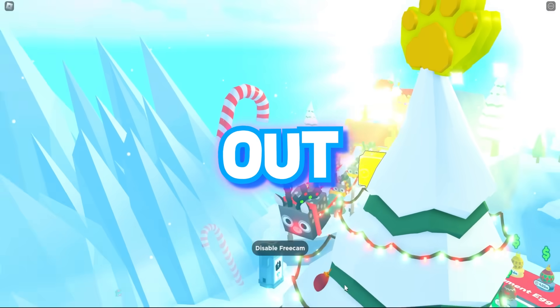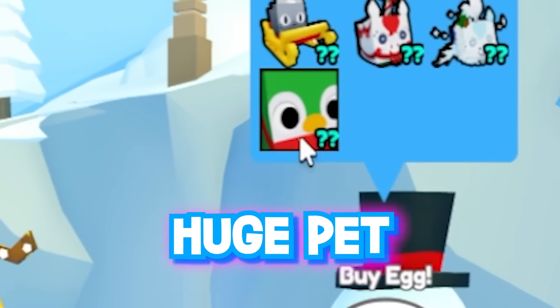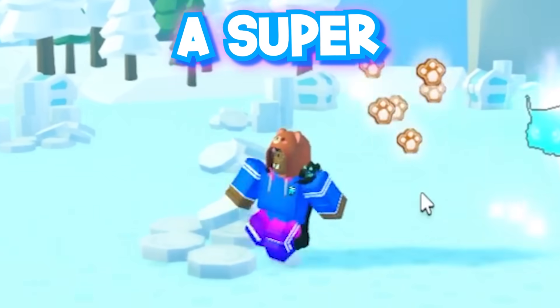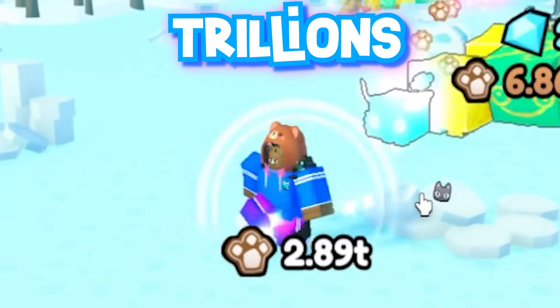Part 1 of the Christmas update is out for Pet Simulator X, which means we have a chance to hatch a free-to-play huge pet valued at 500 billion gems. And to put the cherry on top, we're going to be using a super illegal gingerbread coin glitch to our advantage.